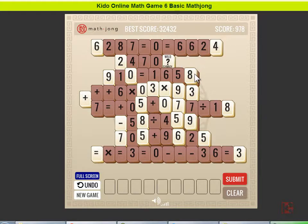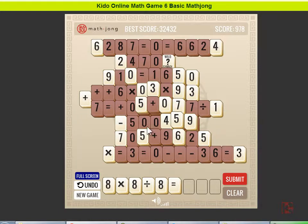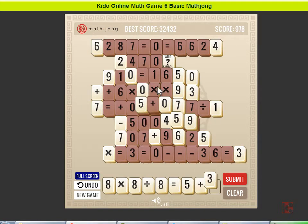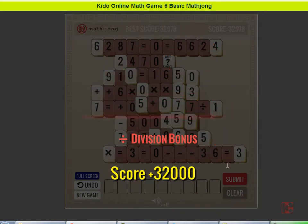Now I try 8 times 8, then divide by 8 again — and that should be 8, correct? Then I add a plus sign and press 3. I fill all the boxes, and I also got a division. Should be a very high score. Submit. Wow, it's 32,000!